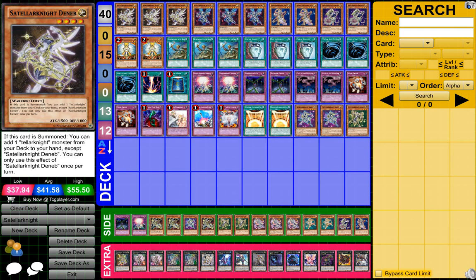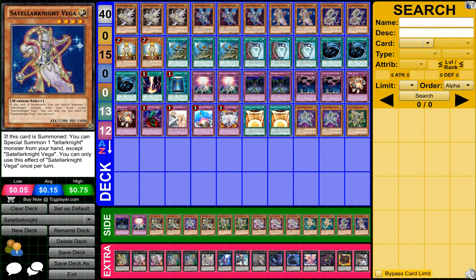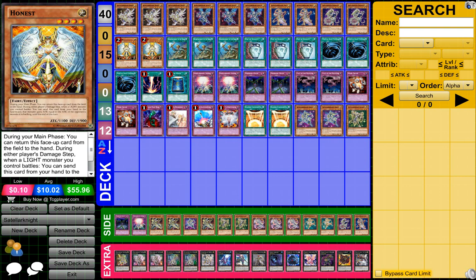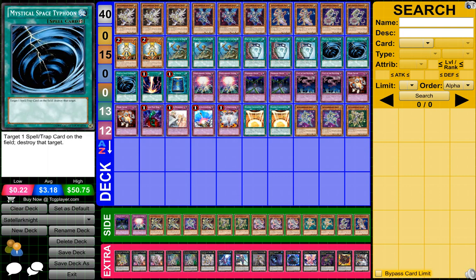So to start it off, what you need is 3 Starlickknight Den B, if I said that right, 3 Starlickknight Altar, 3 Starlickknight Velga, 2 Starlickknight Ynuki I High or something like that if I said that right, 2 Honestes, 3 Reinforced Mother, 3 Pots of Duality, and 3 MSTs.